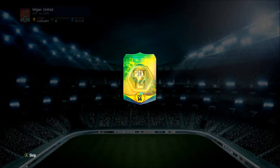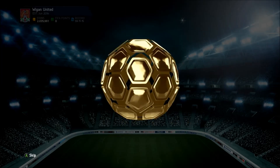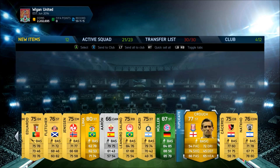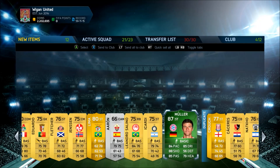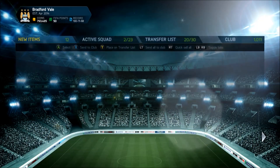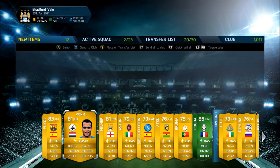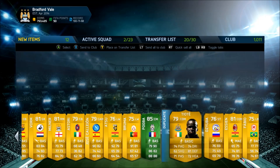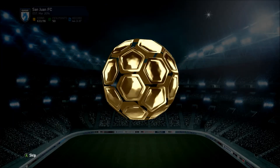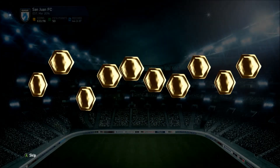We get Ezequiel Garay in the next one, then another Muller — the lower-rated one. You could call this a pack opening of the World Cup tournament. We also get a green Pogba. When Team of the Tournament started coming out — group stages, knockout rounds — I didn't open many packs but still made one or two great pulls from about three packs.